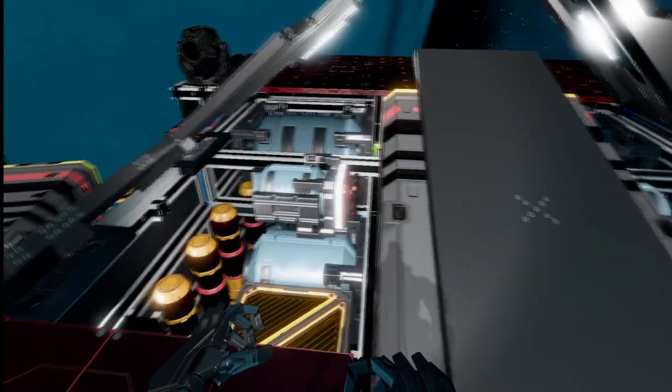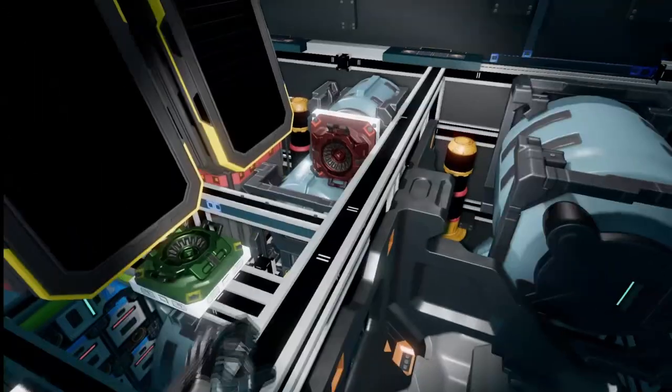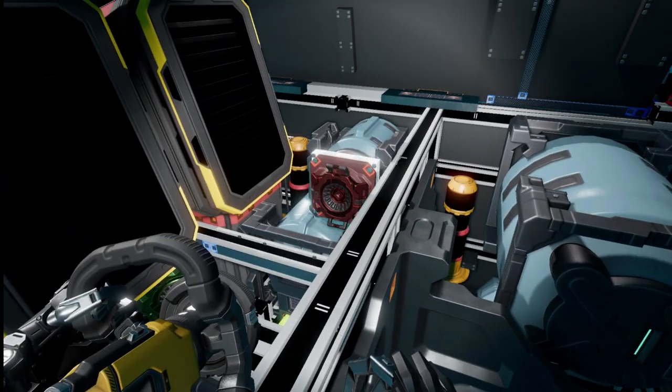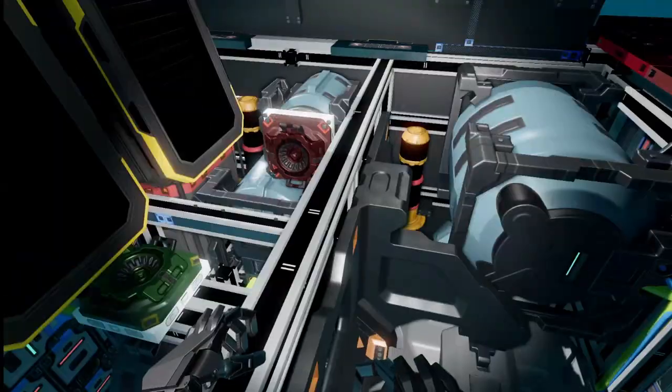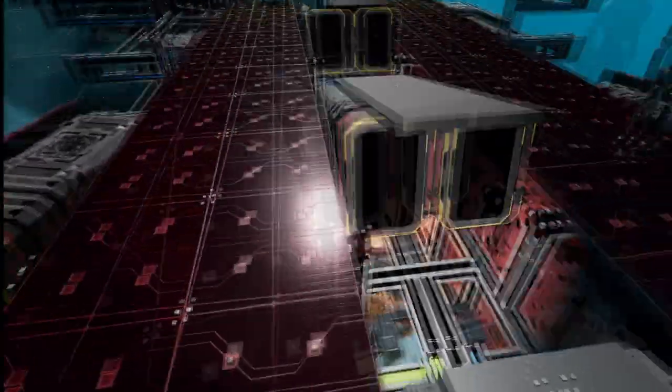If we dive down in here in the back, we press the refuel button, the whole rear end of the ship opens up. We've got these two red resource bridges here, and that's going to allow us to refuel the ship, along with the green one down here as well. Super, super cool.